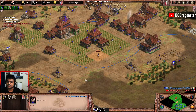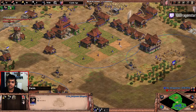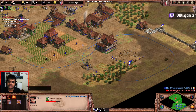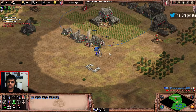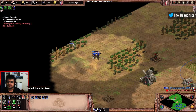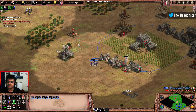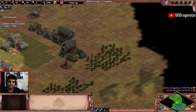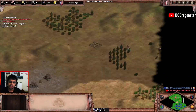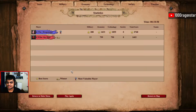Adding a third town center, going for food, and all you have to do is keep making farms so that you can sustain three town centers. Adding the third town center a little bit later after getting ballistics and the university upgrade is usually something I like to go for when I'm playing crossbow after opening scouts. I'm just microing my archers and picking off my opponent's villagers.